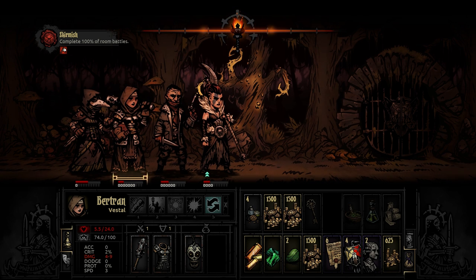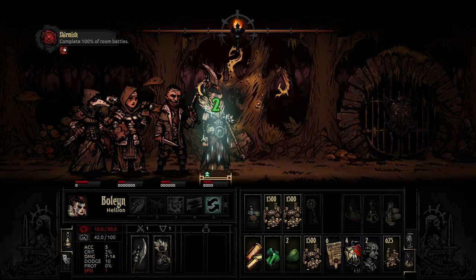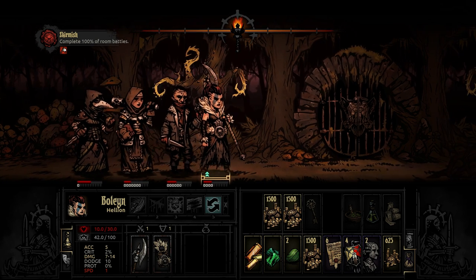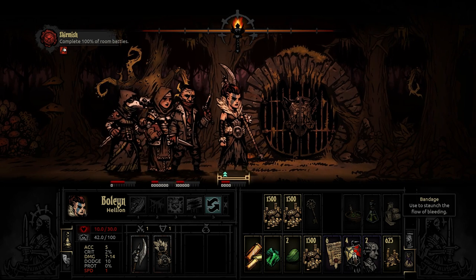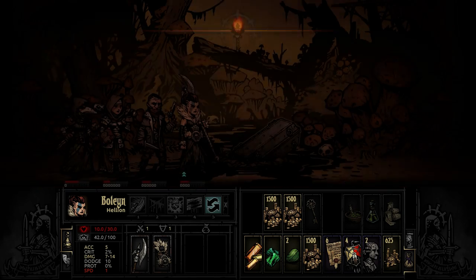For the final room, we are going to top people off. We shouldn't come across any more hunger mechanics because we just have one more room. Now we could leave the dungeon — actually no, this is a hundred-percent dungeon. So here we go, final room, final battle. Let's see — after all of our trials and tribulations — if we can come out victorious.